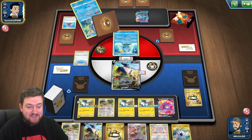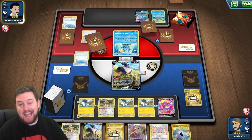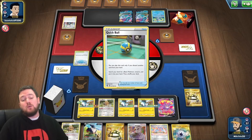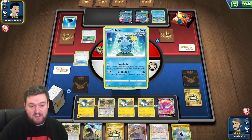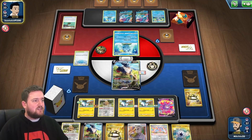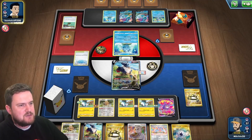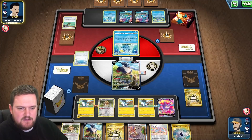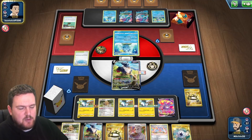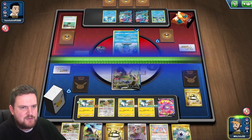They're researching, which means they're not attacking this turn. They've got no way to get energy into play — they can't Melanie. We're going to be fine. Also didn't mention this: Suicune is weak to Lightning. So all we really need to do is get an attack off and we should be fine. They will not be able to attack with the Suicune this turn as they'll need to use a Melanie.